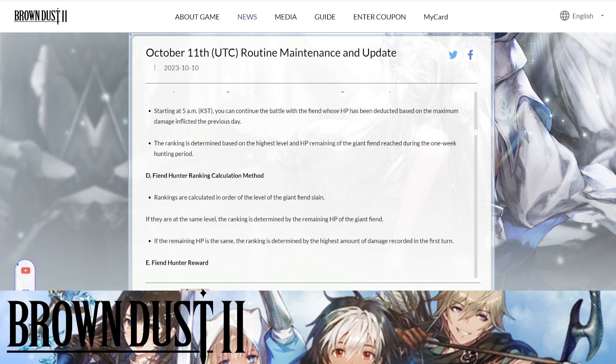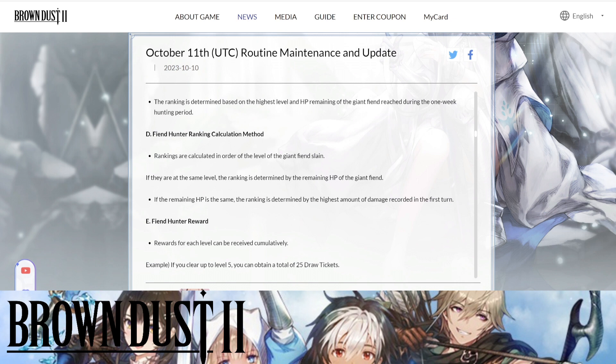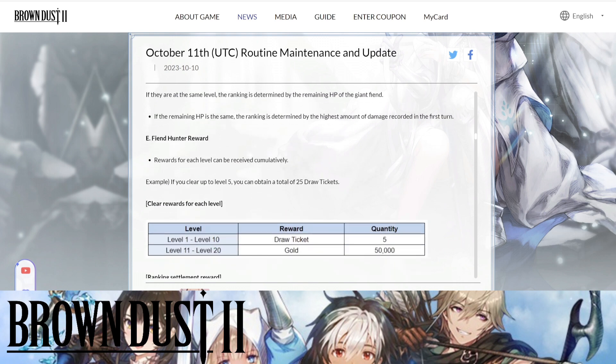The ranking is determined based on the highest level and HP remaining of the giant fiend during the one-week hunting period. Rankings are calculated in order of the level of the giant fiend slain; if on the same level, by remaining HP; if remaining HP is the same, by the highest amount of damage recorded in the first turn. From level 1 to level 10 you get 5 draw tickets per level — that's about 50 draw tickets total. Make sure you always try to complete all the way to level 10, especially with two new banners coming out.